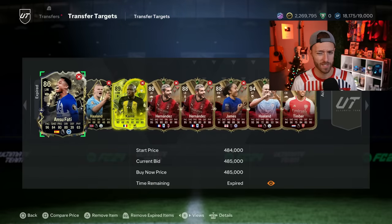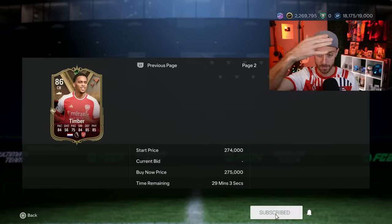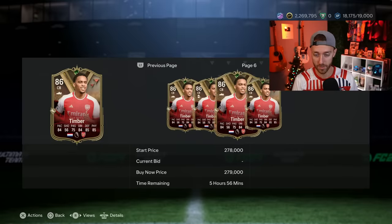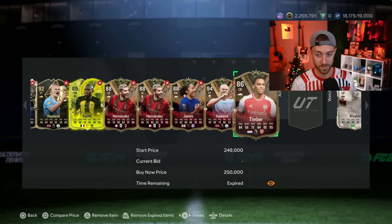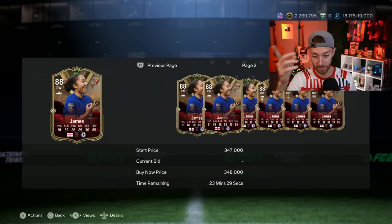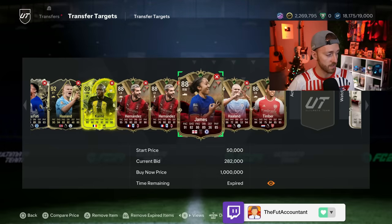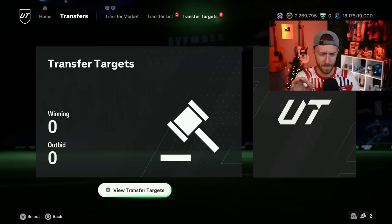Watch the market today early Saturday if you want to risk a couple of flips. Timber, for example, is one — he's super rare, only about six pages on the compare price. He does seem a bit expensive but there might be some crazy price spikes today given how rare some of these cards are. Lauren James has five-star skills — that's pretty hyped — she's 288k after her price range got updated. Keep a close eye on those, they'll be moving today.